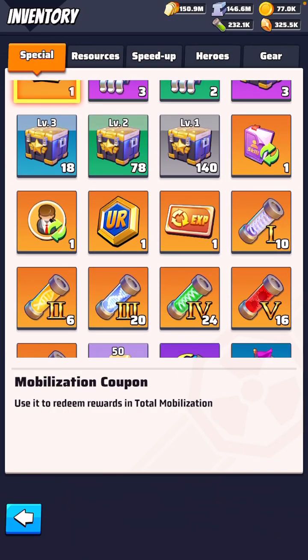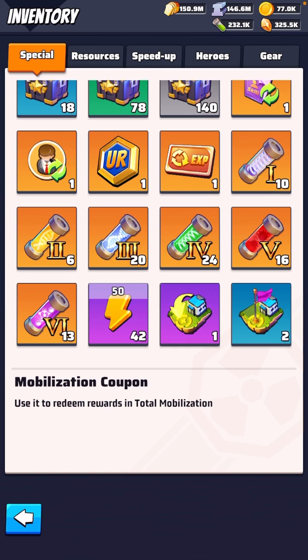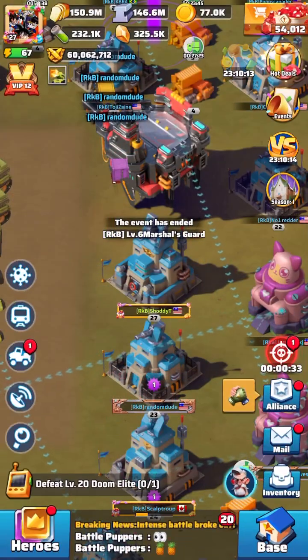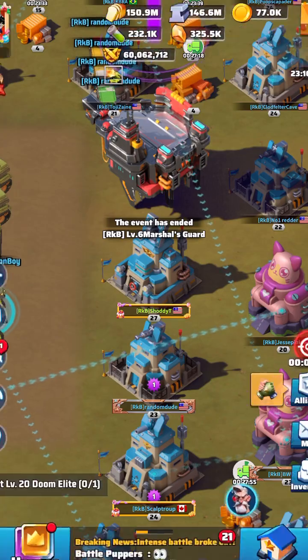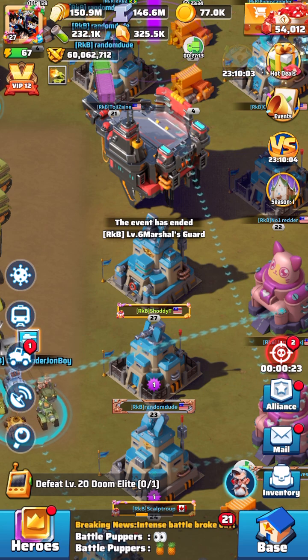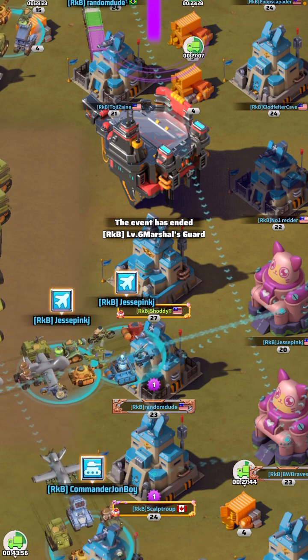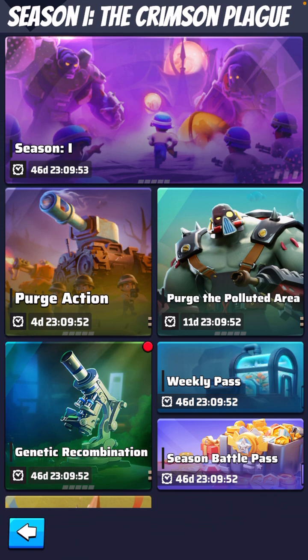Some of you guys have noticed you've been getting these things with 1 through 6, these Roman numerals — all this DNA-type stuff — and wondering what the heck it's for. And then you probably noticed on your side missions with this season, there's a little side quest going on where one of the tasks is to do a genetic recombination.